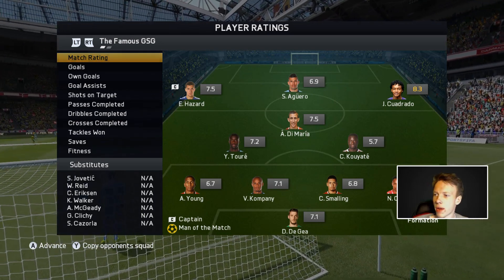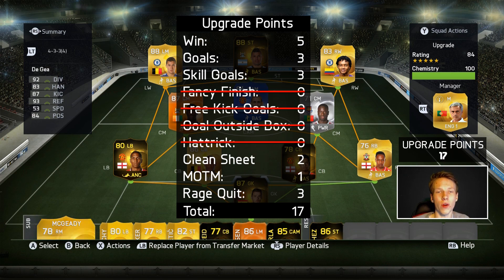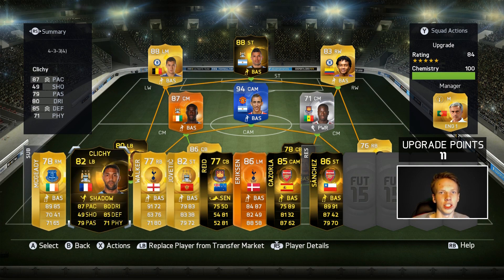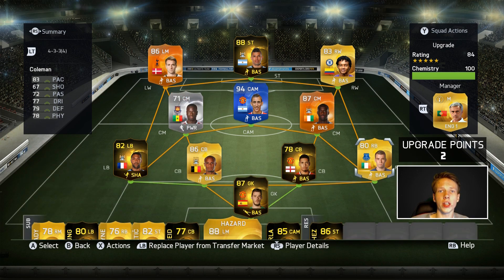We kept a clean sheet, got the man of the match, a rage quit - quite a few upgrade points. The last game gave us 17 points, so we're making two upgrades. First we upgrade Klichy by 2 ratings into 2nd inform Klichy, leaving 11 points. We spend 9 of those to upgrade Walker into upgraded Coleman. We have 2 points left going into the final game. It's debut time for Coleman and 2nd inform Klichy.